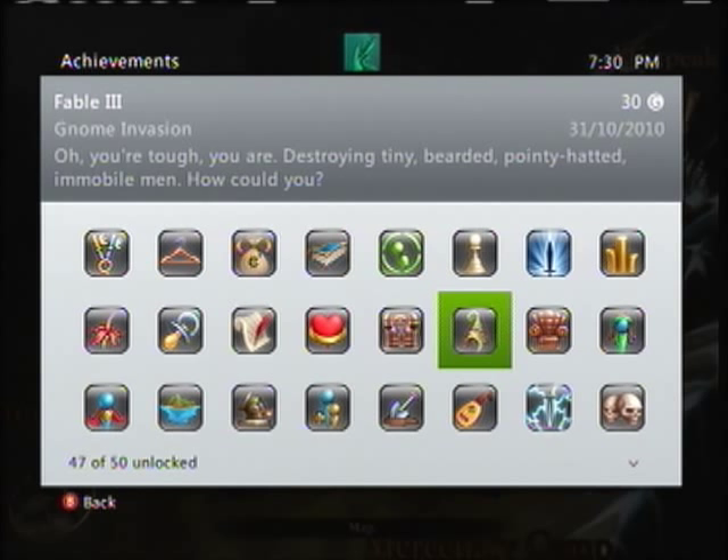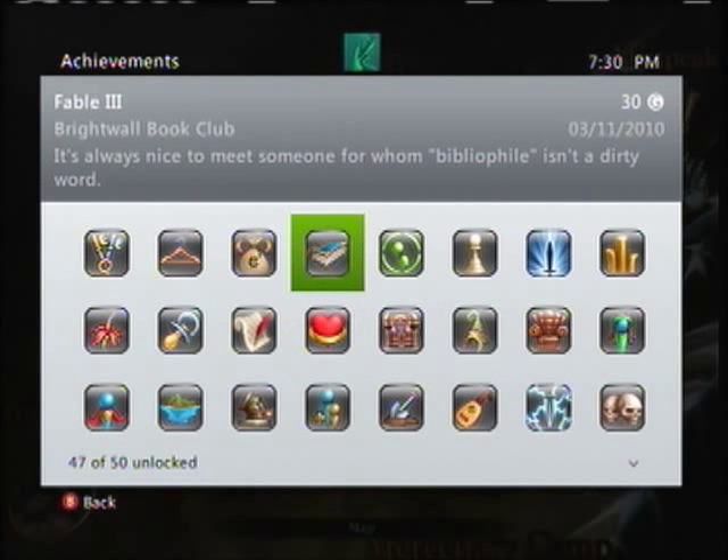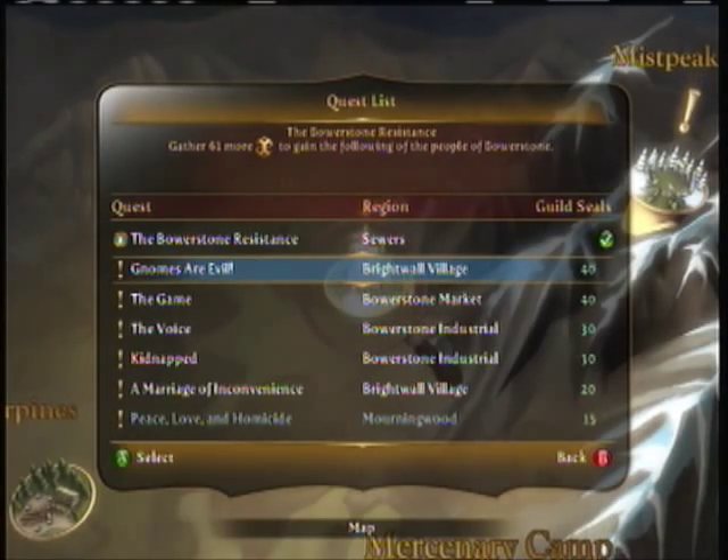After you return so many of the books, you get to find specific ones, and each one of them is either 10 or 15 guild seals. So again, a lot of guild seals there, and also ones for the gnomes. So complete quests.